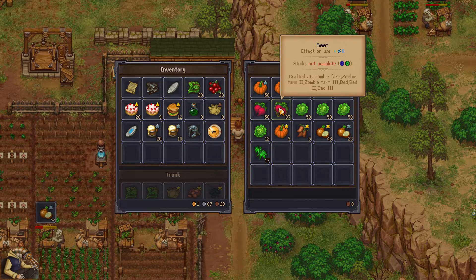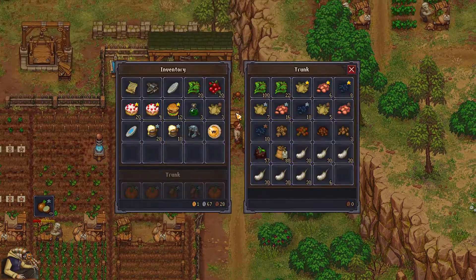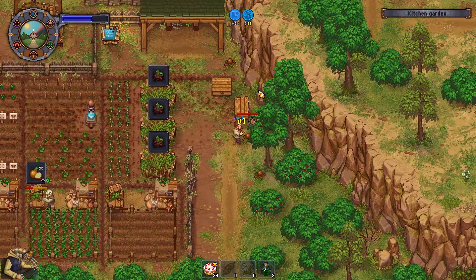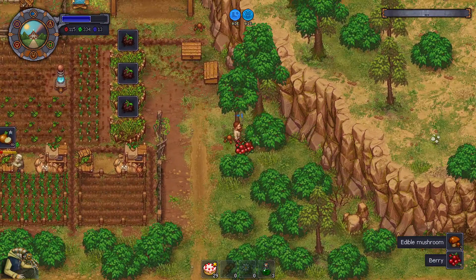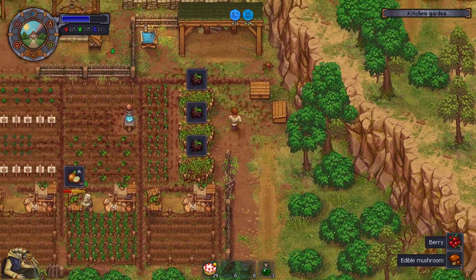We have a lot of cabbage and beets now - don't even need that much, just need a bit. Some more easy energy and something for cakes. Worth it. So what did I miss?